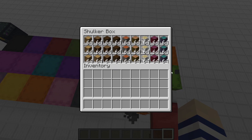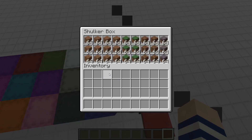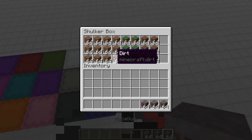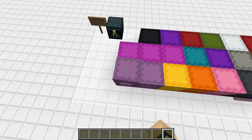Next we have the logs box — self-explanatory. Then the dirt box — also self-explanatory; I included mycelium to fill a slot but personally I'd probably just have another layer of dirt. Next up is the greenery box, which I had a tough time with but based it off AfterLife members who do a lot of terraforming, compromising between their different setups.